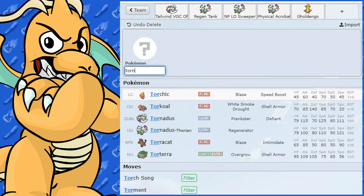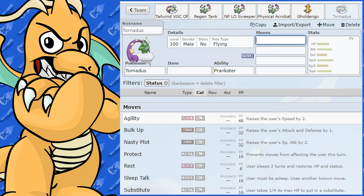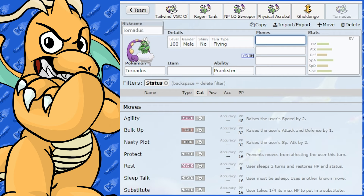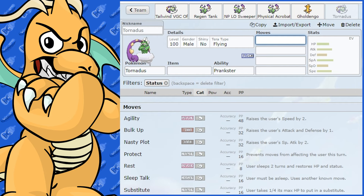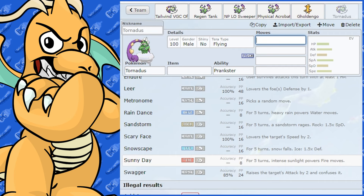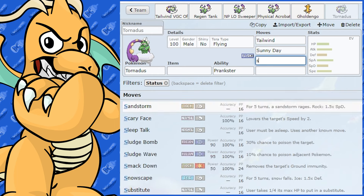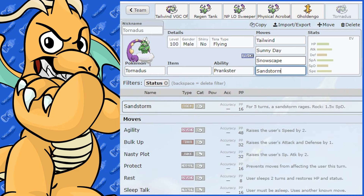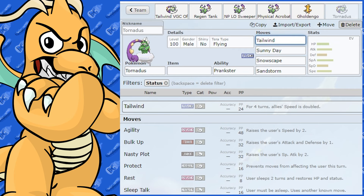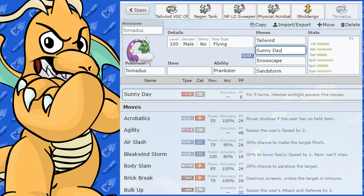Let's have a final look at Tornadus' moves. Tornadus gets Agility — not really needed since it has Prankster. It gets Bulk Up and Nasty Plot with Prankster, so it can go first and get those boosts, but Tailwind is still its main thing. It's a great support Pokemon. It also gets Rain Dance, Sandstorm, Snowscape, and Sunny Day, so it could honestly be a perfect weather setter plus Tailwind setter. Setting up Tailwind and weather then fainting is a legitimate role — decent bulk, though not the best typing.